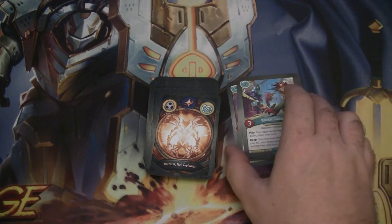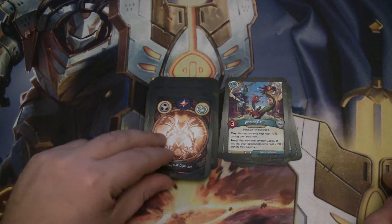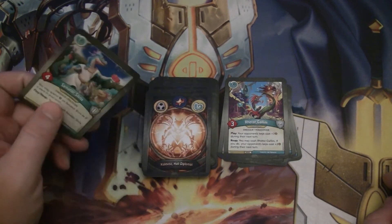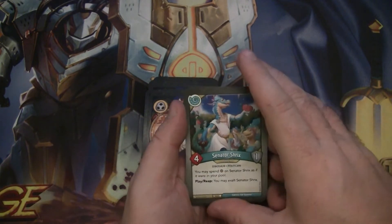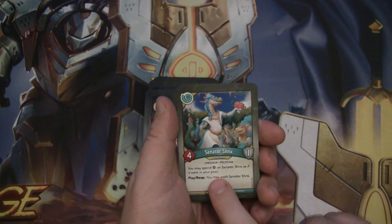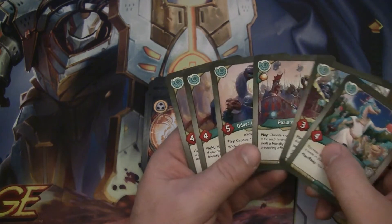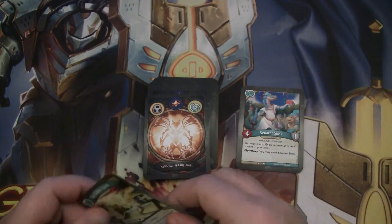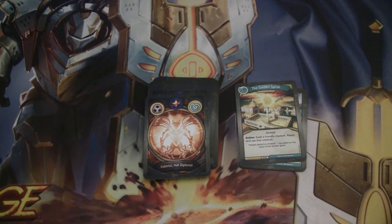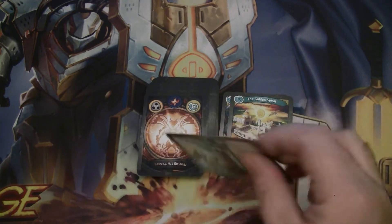Retor Gallim — three-power Dinosaur Philosopher. Play: your opponent's keys cost plus three during their next turn. Reap: you may Exalt Retor Gallim — if you do, your opponent's keys cost plus three during their next turn. Senator Shrix is a four-power Dinosaur Politician with one armor. You can spend Amber on Senator Shrix as if it were in your pool. When you play or reap with Senator Shrix, you may Exalt him. Really good target for that Phalanx Strike Exalt. Also a good target for Golden Spiral — an artifact and location you can Exhaust to Exalt a friendly creature, then ready and use that creature.